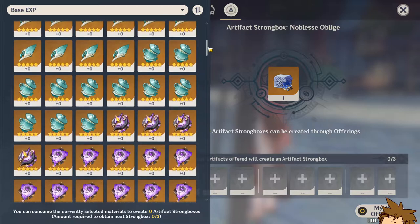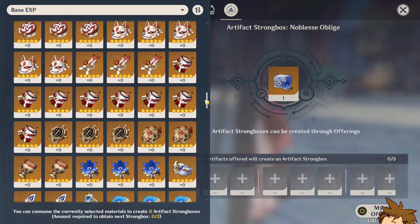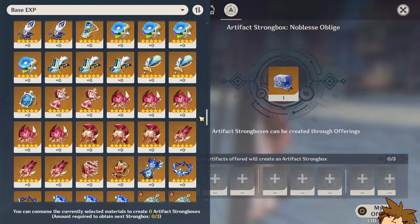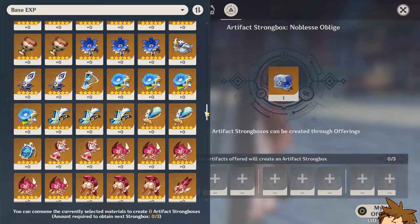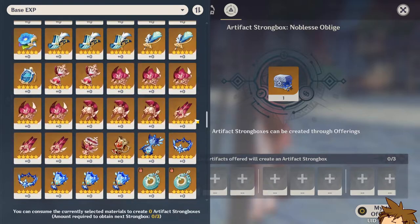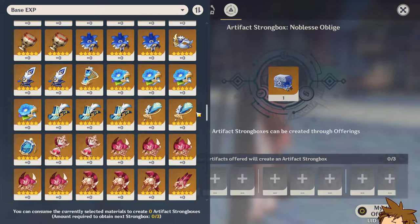Also consider that you should probably save some of these artifacts for the Dendro region, Sumeru, because once that region is out there's going to be a bunch of Dendro characters, and when you have Dendro characters you're going to need a Dendro goblet. That is why you should be saving up on some of these five-star artifacts.